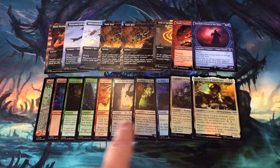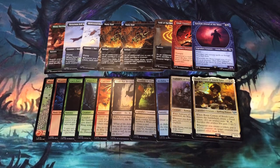Moving on to the 10 foils in my bundle, I pulled 5 commons, 3 uncommons, and 2 basic lands. Not pulling a single rare or mythic was a bummer.